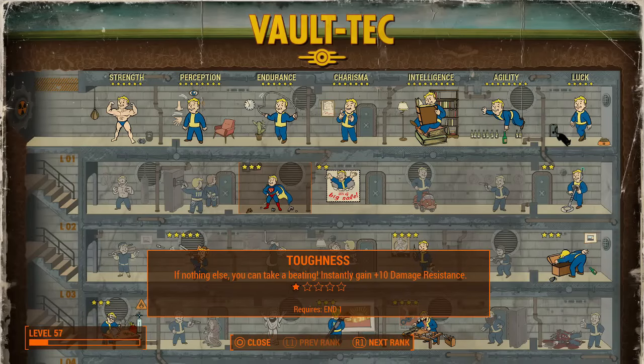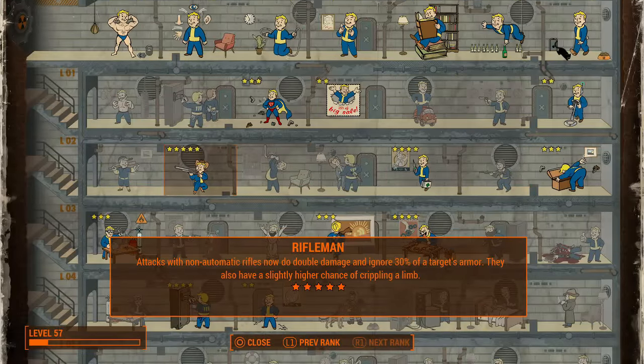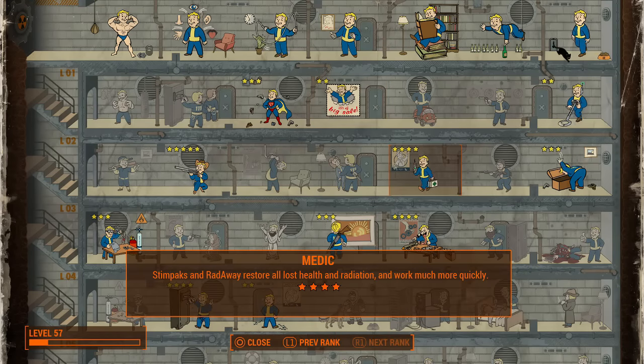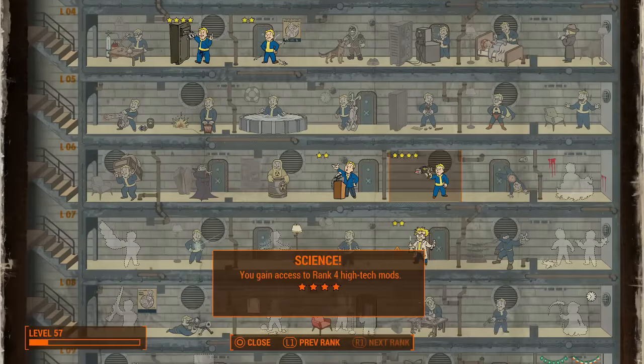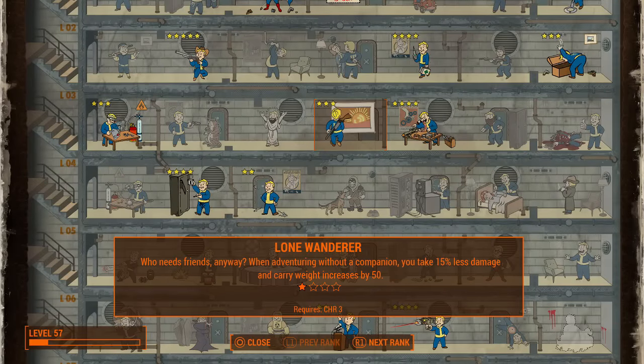If you're just starting off the game and don't know what to put skill points into, I recommend starting with Toughness because it's always fun to have extra damage resistance. Rifleman if you're using rifles, Lone Wanderer if you're going to be using Dogmeat as your companion. Fortune Finder and Scrounger are always good perks if you want to find more bottle caps and ammo in containers. Medic is an essential perk because it helps stimpaks heal more. Chem Resistant and Chemist are perfect if you're going to be using a lot of chems.